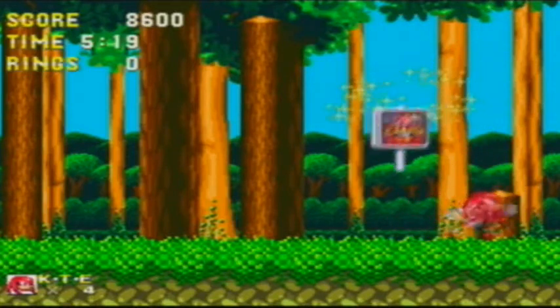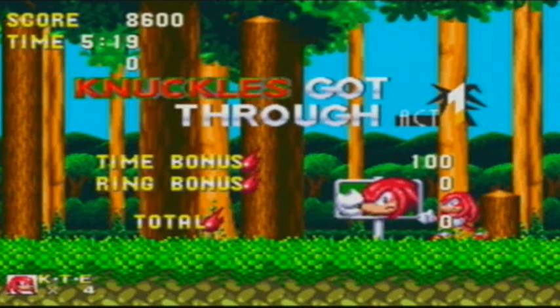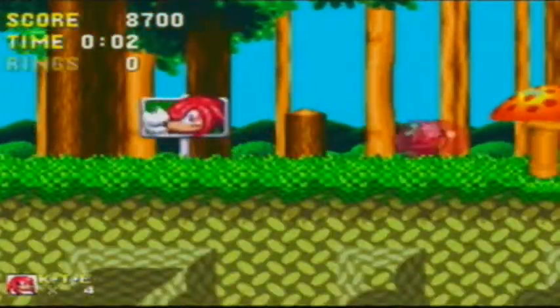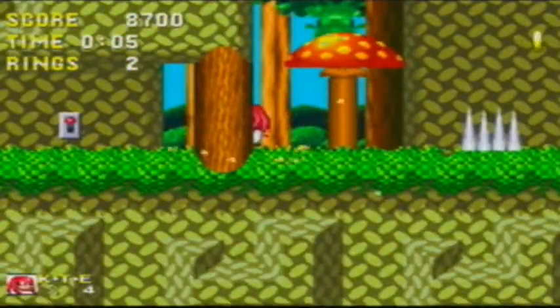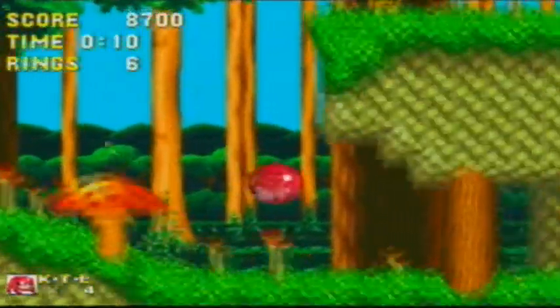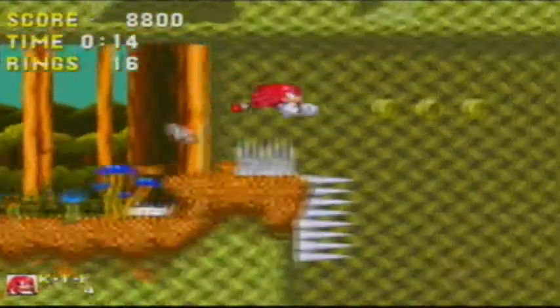Hey you can actually see Tails there - look very closely. Knuckles, Tails and Eggman. Anyway, that was Knuckles' Act 1. Now Knuckles has an alternate path at the start of this level. We'll go through that wall. If you look back there, there's the lever that Knuckles pulled on us when we were Sonic. Knuckles takes the bottom path but he still goes into the autumn area.